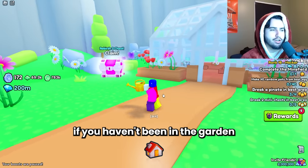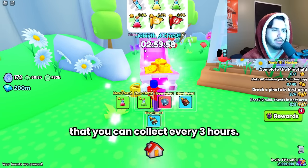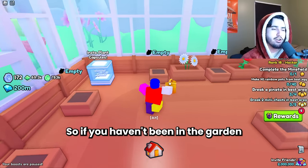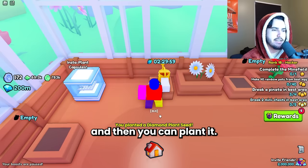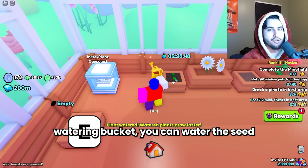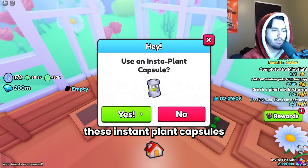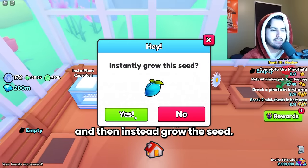Also, if you haven't been in the garden in this new update, we have a new rebirth 3 chest over here that you can collect every three hours — nothing too crazy in it but worth knowing. In Pet Simulator 99, you just come to the garden, select a seed, and plant it. If you have a higher level watering bucket you can water seeds to speed up the timer, but that's not what we're doing here. Instead, you come over here and use an insta plant capsule to insta-grow the seed.